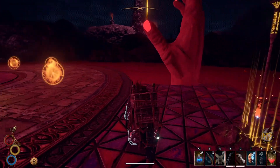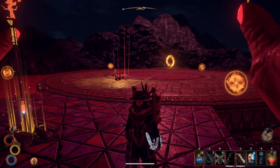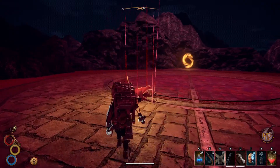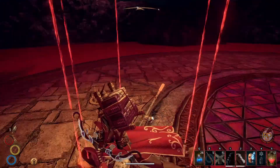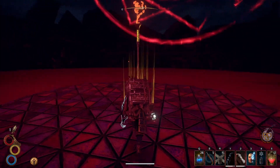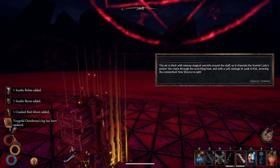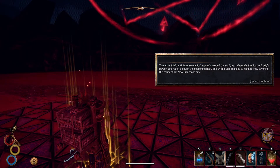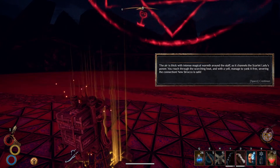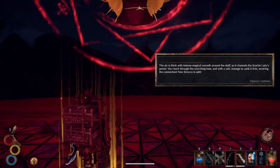Not the way I wanted to go out. Can I stand here? These will disappear, I hope. Not exactly how I wanted to do it, but that's the way it goes. Can't search him. What is this? Interact — scarlet mask, scarlet robe, scarlet boot, cracked red moon. What is that? 'The air is thick with intense magical warmth around the staff as it channels the scarlet lady's power. You reach through the scorching heat and with a yell, manage to yank it free, severing the connection. New Sirocco is safe.'